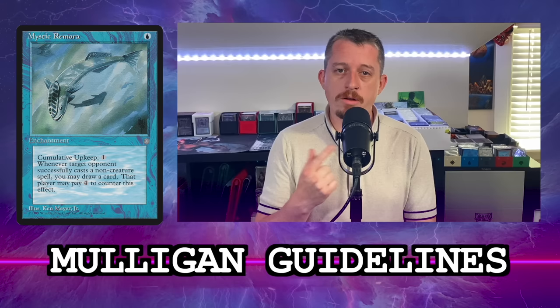Broadly speaking, we want to mulligan for action — for significant card advantage, like an early Rhystic Study or a turn one Mystic Remora in an early seat position — or we want to mulligan for the silver bullets, important pieces of interaction, or stax pieces if you're playing a stax deck, that we would need once we see what our pod is and understand what our deck needs to do against the other decks.